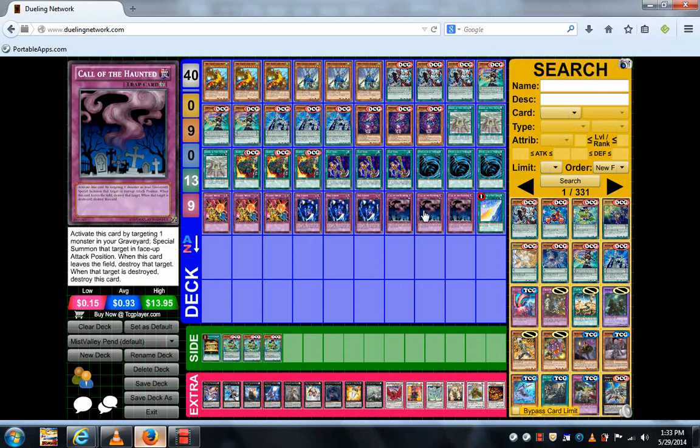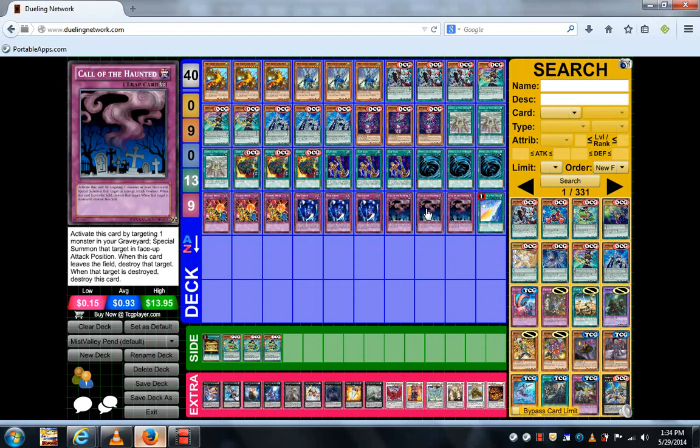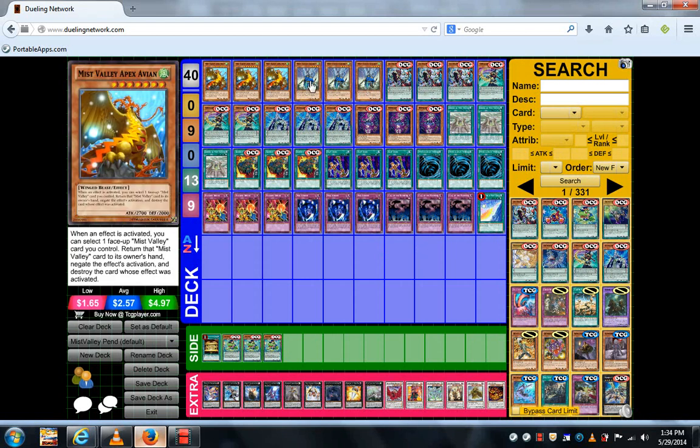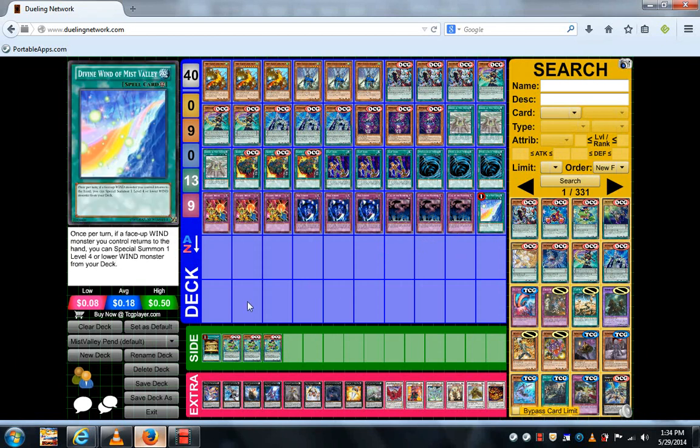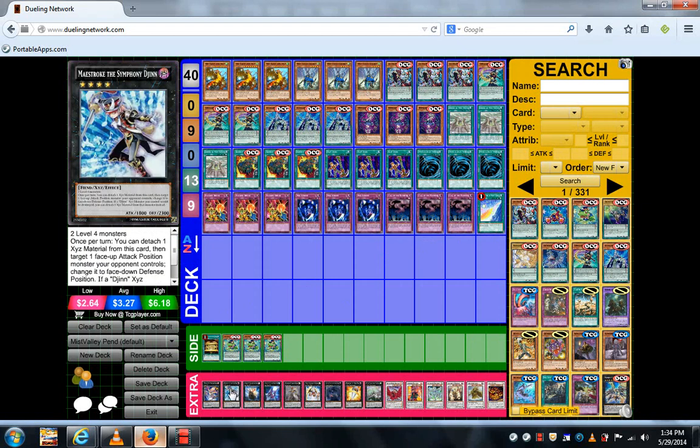The staples — MST, Red Screen — you know what to do with them. Call of the Haunted is here in case your XYZ summon or Apex goes to the graveyard. Not every monster here is a pendulum — only nine of the monsters are pendulum monsters, the other nine are not, so Call of the Haunted is useful to bring back whatever you need. Divine Wind of Miss Valley as one of the mains, Mystik Wok in case you need to defend or put something face-down with high attack.